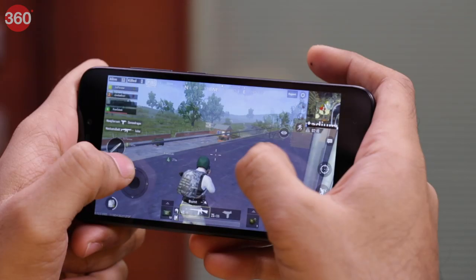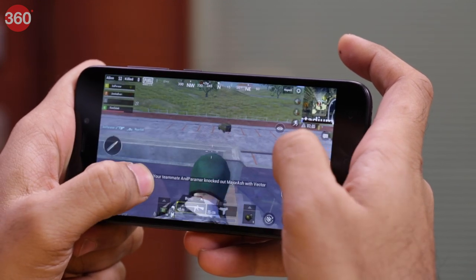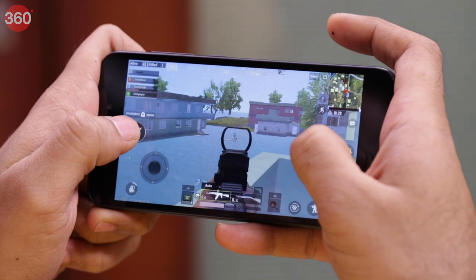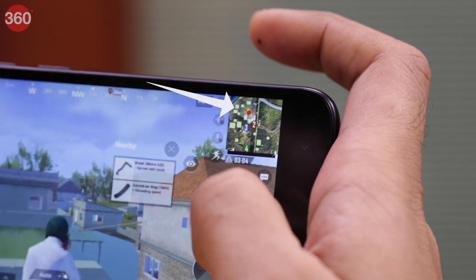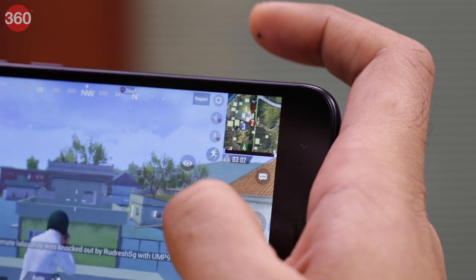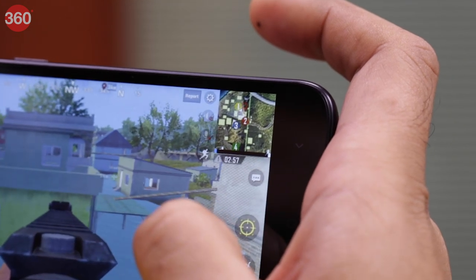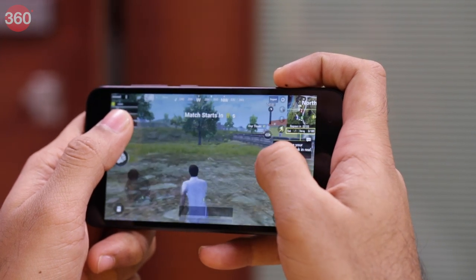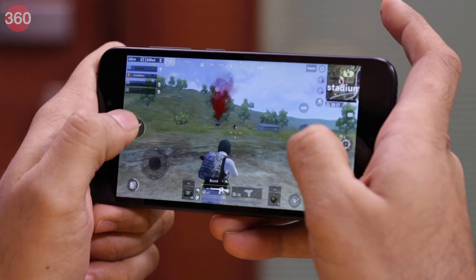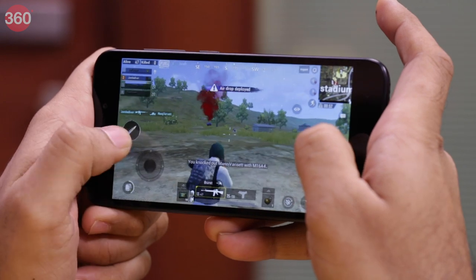The low draw distance doesn't affect gameplay that much, but it's an important difference to note. It's comparatively easier to spot enemies in PUBG Mobile Lite because of how they're represented on the mini map — you can see the exact location from where a bullet was fired, as opposed to just the direction in the regular version. We noticed occasional stutter and some texture popping on the device, and it also had a mild input lag.